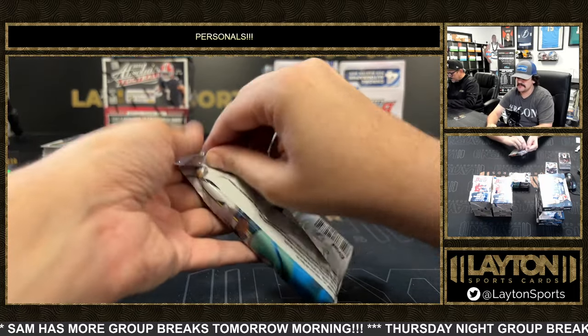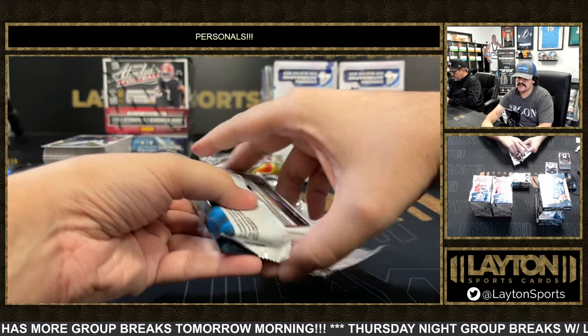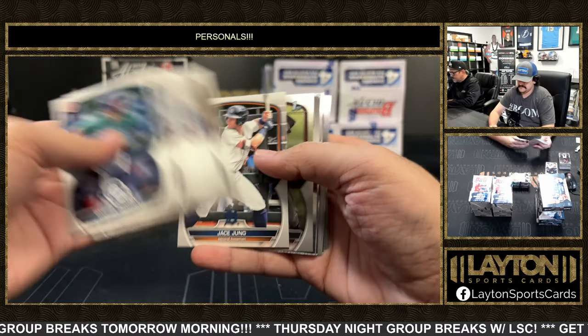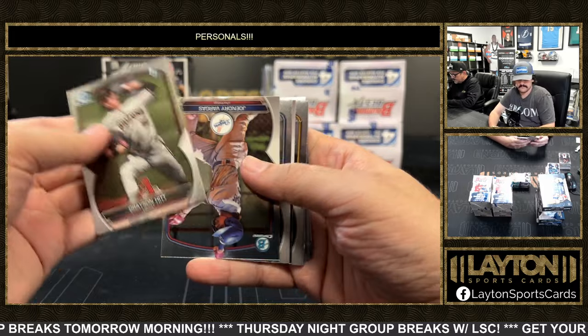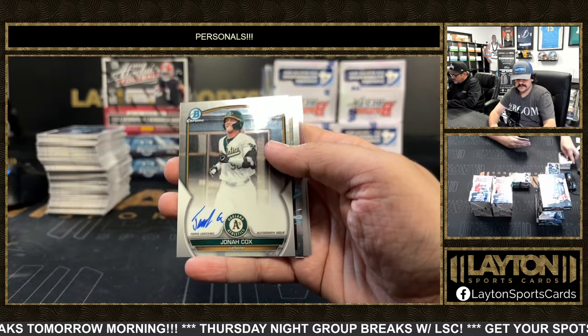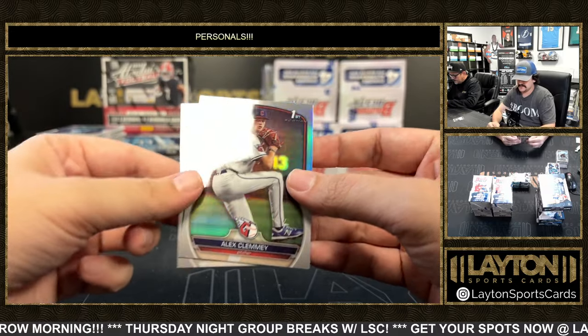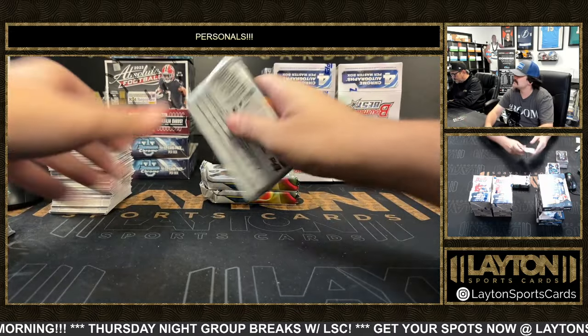Done with the jumbos. Do some Bowman's Best next, and we'll finish with Chrome and Absolute. That's a base first auto of Jonah Cox for the A's. Skeets, Clemmie, and Jesus Baez.